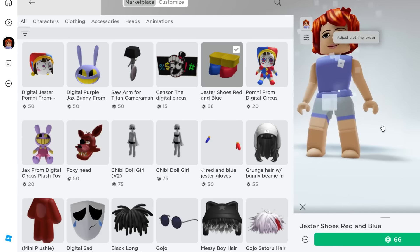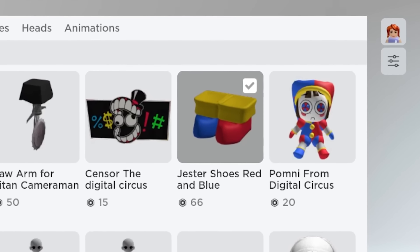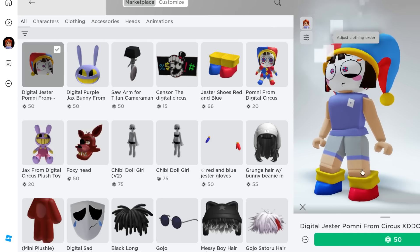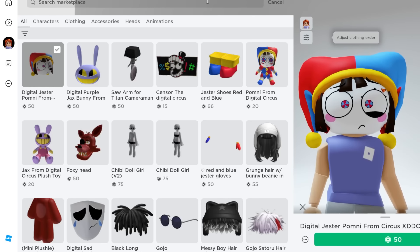We already have the shoes right here for 66 Robux — we're gonna purchase them right now. We got the shoes! Next let's look for the head. Oh my gosh, this head is perfect, but let's see if there are better options out there.